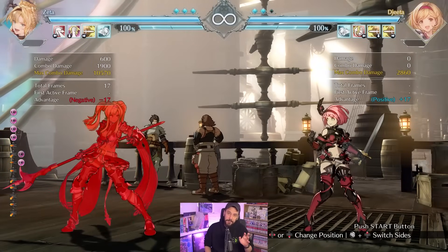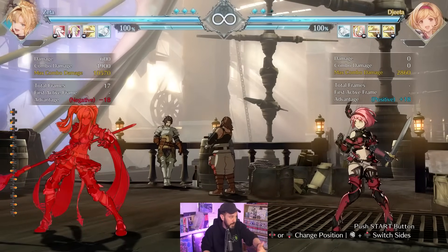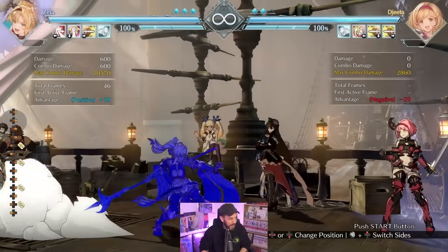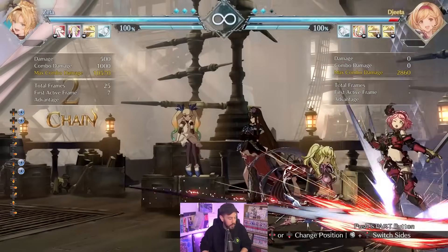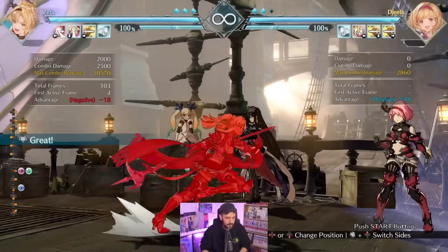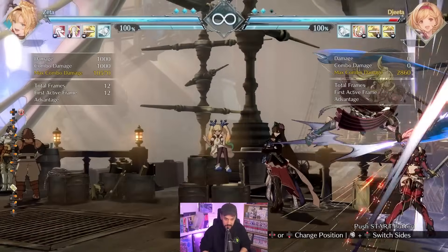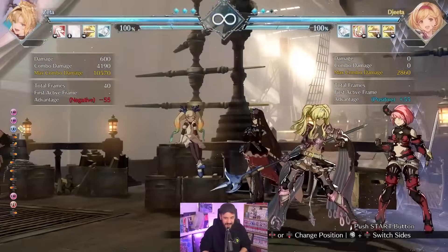Elphelt is very difficult — couldn't really think of a good one, so we went with Zeta. She's easy to play and strong. She doesn't have an air gun but she's got lasers on the ground, a decent projectile. She doesn't have rekkas but she's got forward-moving specials that push people to the corner safely. Her pogo move lets you fake and go low, delay and go high — kind of like air mix-ups similar to Elphelt. The buttons are cracked — very strong solid all-around character. She's also top tier. If you're an OG Elphelt player who misses when she was top one, there you go.